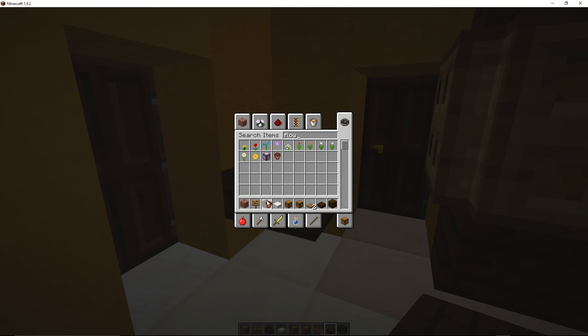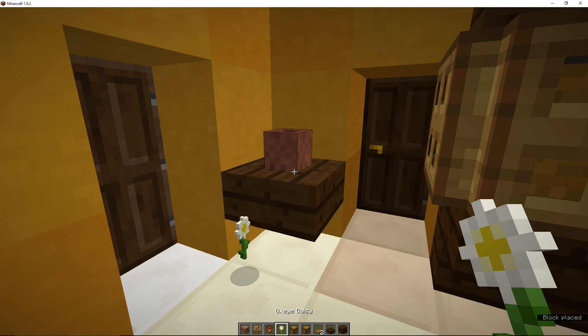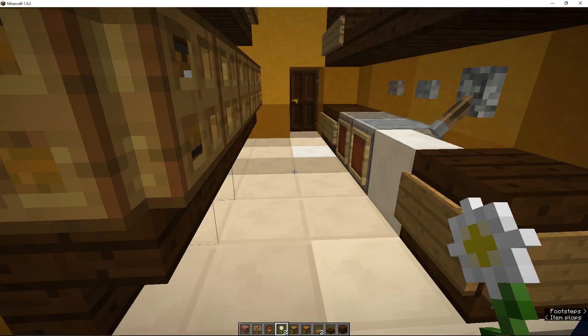We're going to put a plant in here. We're just going to do that — yes, we are. We're going to put a flower in here. We'll go with the daisy.